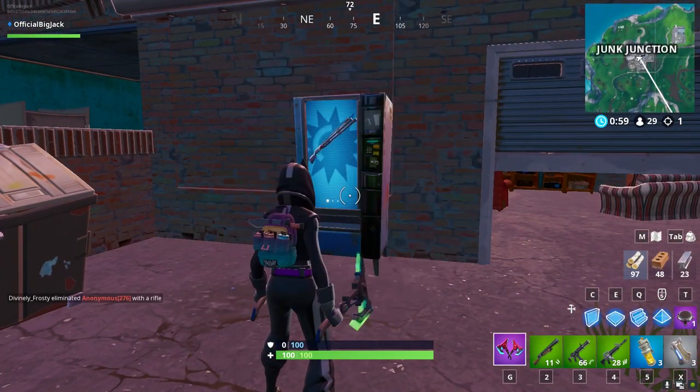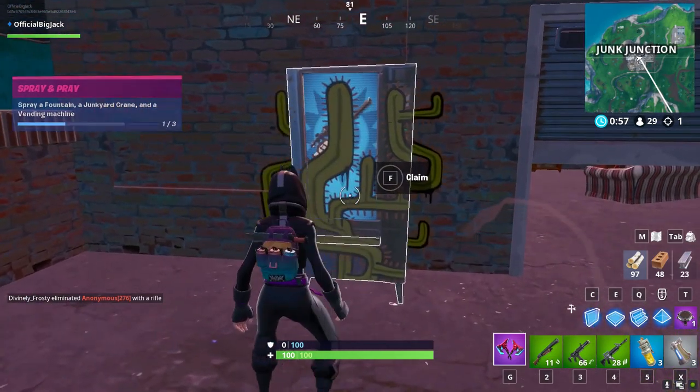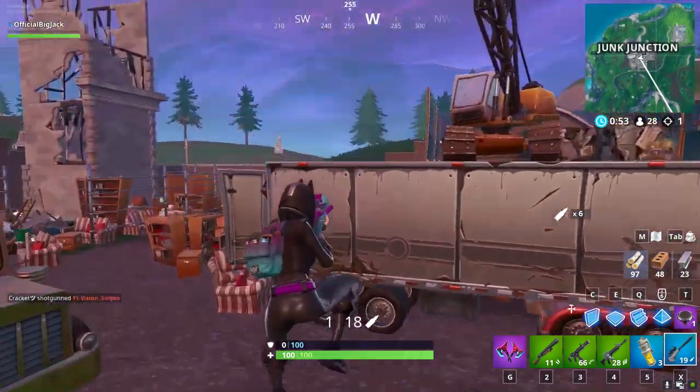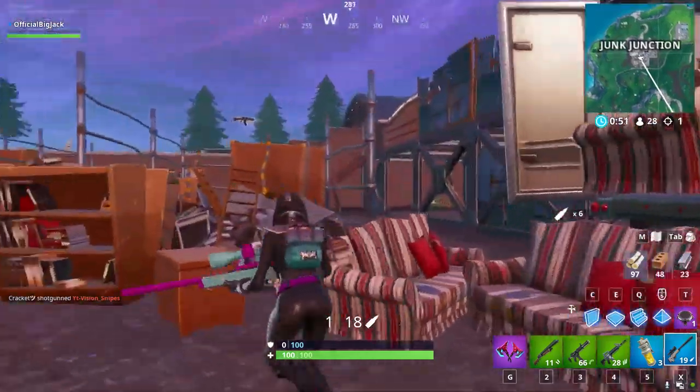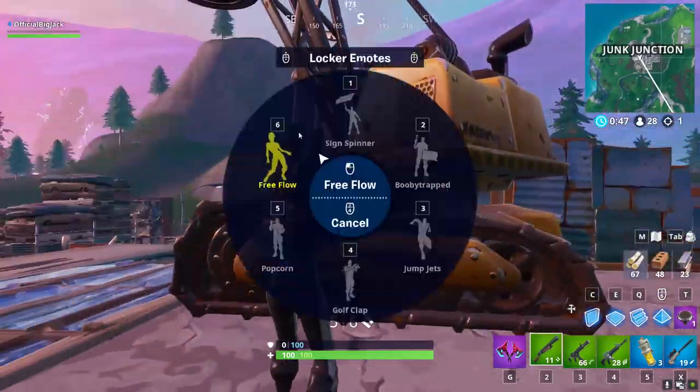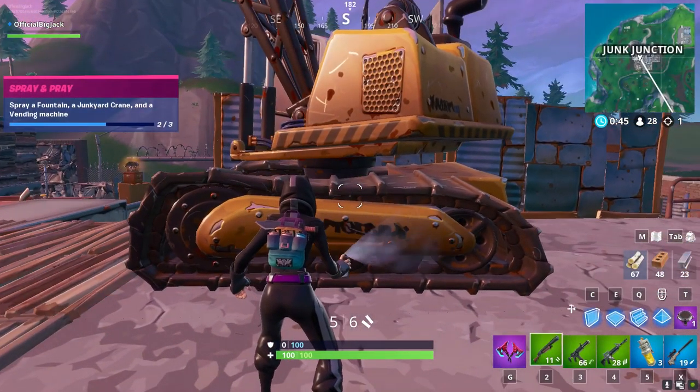Here we go — we found the vending machine right at Junk Junction. I just sprayed that, and I'm going to pick up this beautiful bolt sniper right here. The good thing about this location is that you're also right here with a crane as well, so all you got to do with the crane — found the crane right there, boom done.